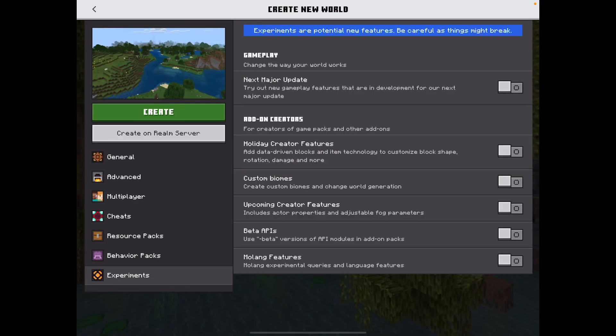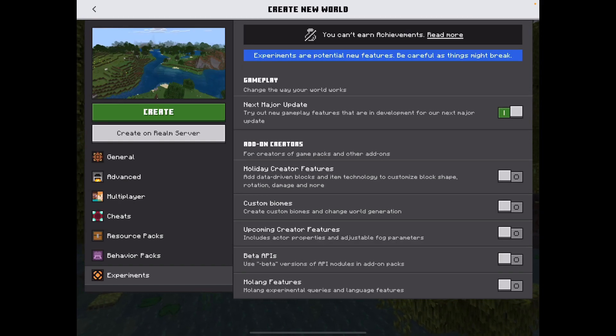So if you guys go into experiments and go to 'Next Major Update' and click 'Turn on experience anyway,' you actually will get the new update.